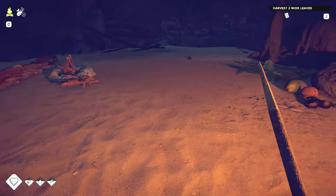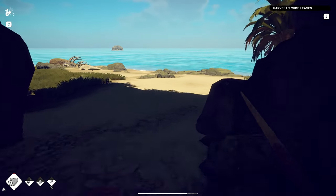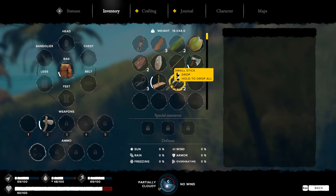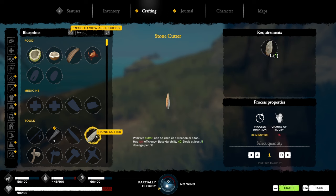Chamomile juice — I forget how to make that. If I get some leaves I can deal with this sickness. The game wants me to harvest two wide leaves — there should be some plants out here. I think I'm gonna need a knife to harvest them. Let's make a stone cutter — it can be used as a weapon or tool, low efficiency. Is there anything I can make better? I don't see a better knife but at least I have one now so I can cut plants.